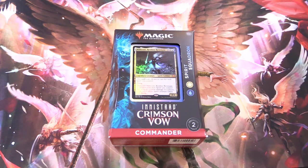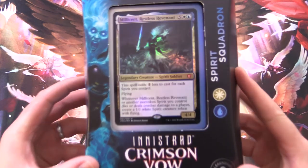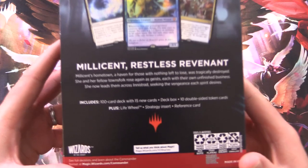Today on MTG Unpacked, we're going to take a look at the new Innistrad Crimson Vale Commander deck, Spirit Squadron. So here we have Millicent Restless Revenant as the commander, and Believe in Ghosts.